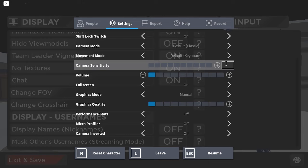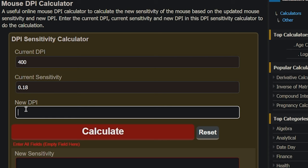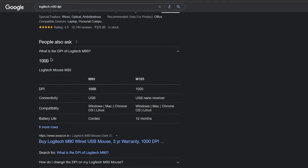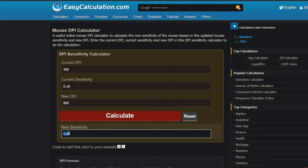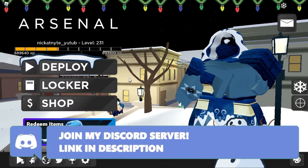He uses 400 DPI and 0.18 sensitivity. I have input 0.09 right now. Go over to this website and input the same thing as I'm showing. In the last field, put your mouse DPI — you can do a quick Google search for your mouse model followed by 'DPI' and it should show up. For me it's 800, so I click calculate and it shows up as 0.09 — that's the reason I input 0.09.